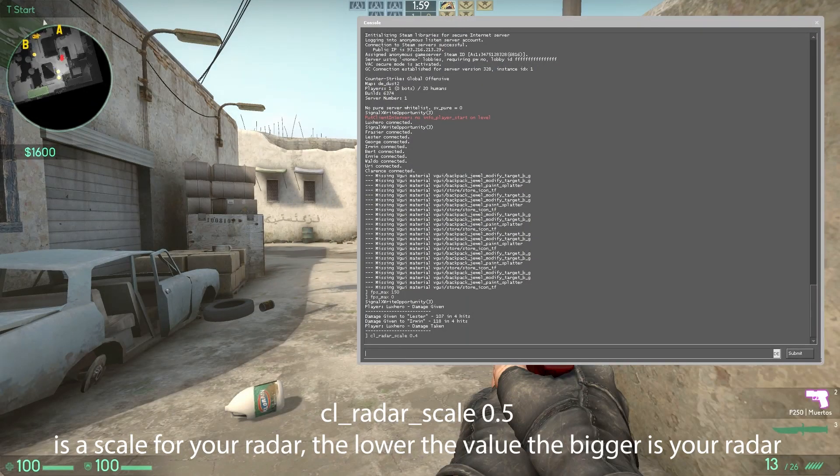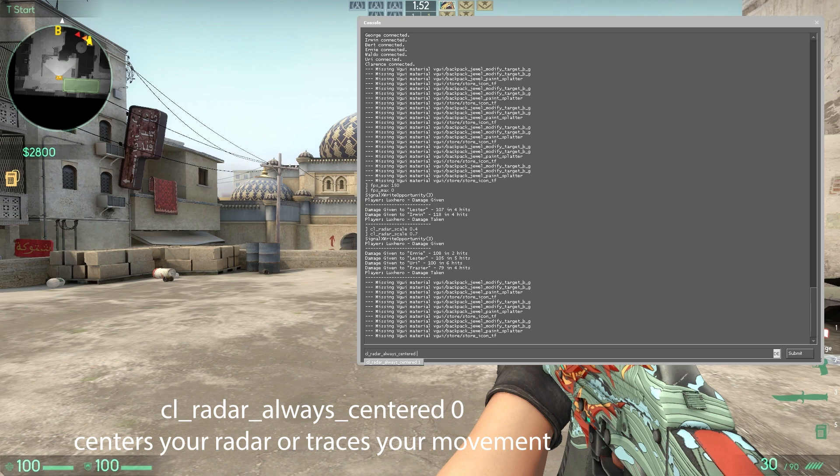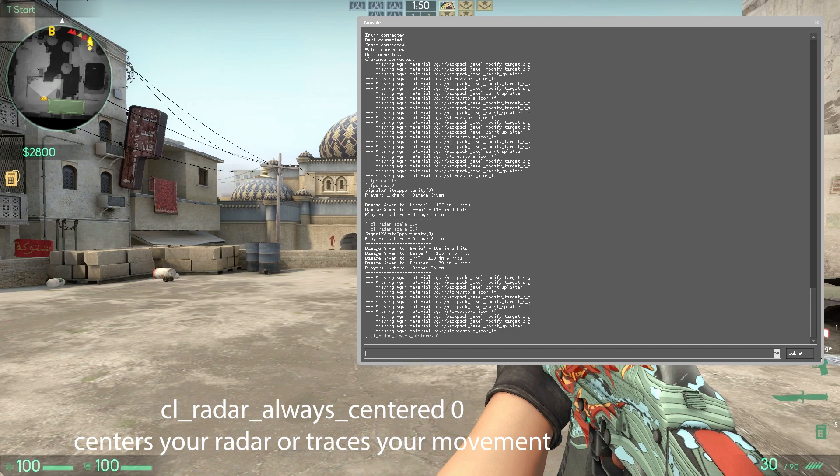CL Radar Scale is a scale for your radar — the lower the value, the bigger your radar. CL Radar Always Centered centres your radar or traces your movement.